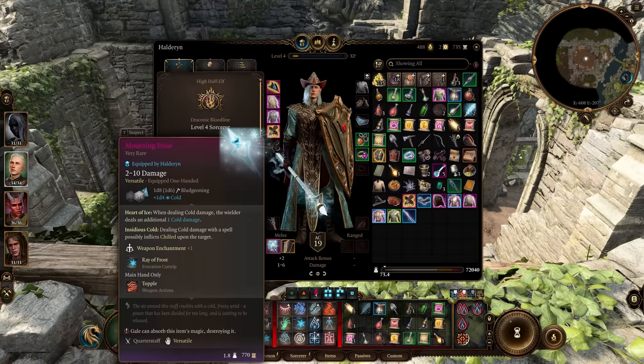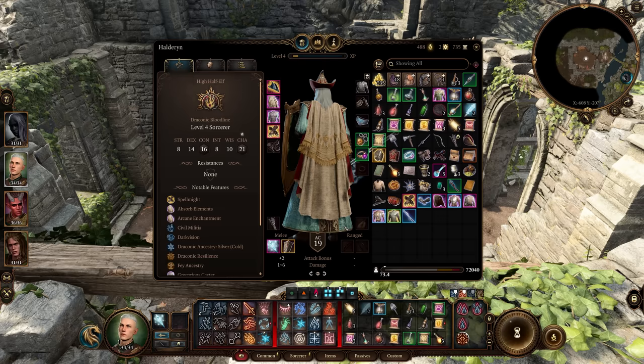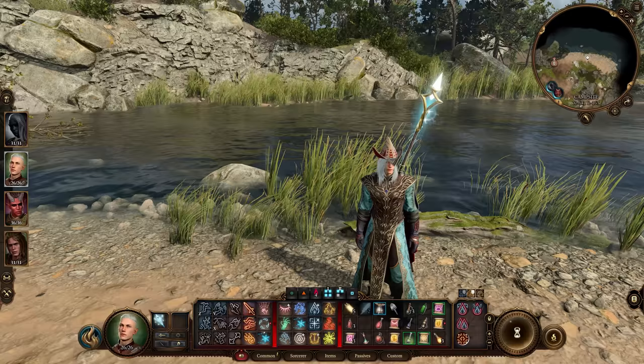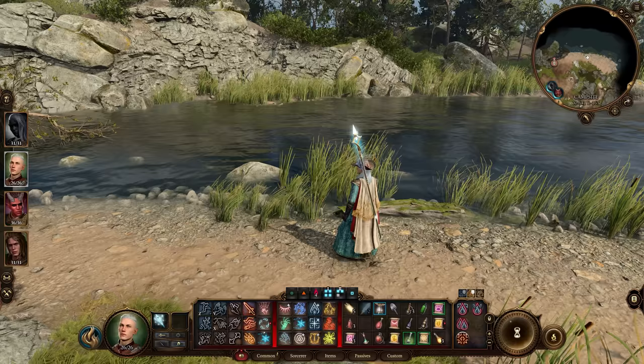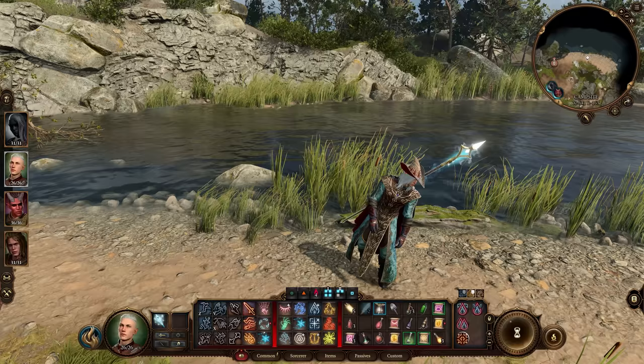A Sorlock is a Sorcerer and Warlock multi-class, and it is one of the most infamous class builds from D&D. There are a couple of reasons why this combination works so well together. Number one, they're both charisma-based spellcasters, meaning they use their Charisma attribute to determine their efficiency with spellcasting. The Warlock is also good to multi-class with because it's very front-loaded. There are two different kinds of classes in D&D: those that benefit from taking more levels in their own class, and those that are front-loaded with their best abilities coming very early on.